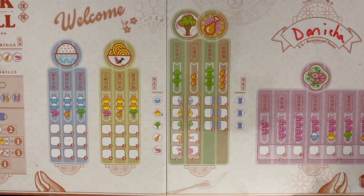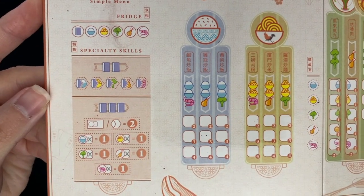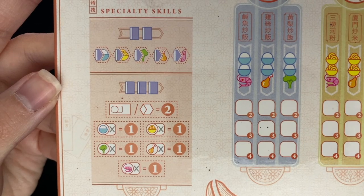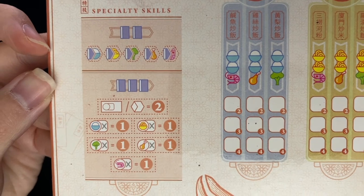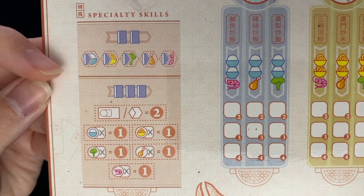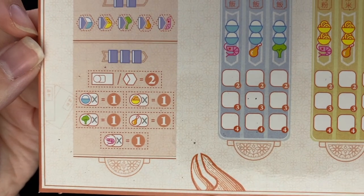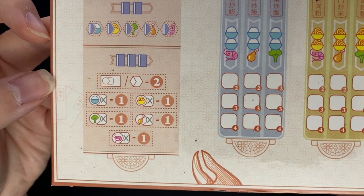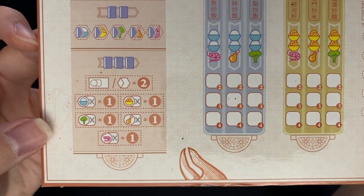Here's a closer look at some of those recipes. On the left side, we start with a fridge of items — we get one of each die, and we have specialty skills. The specialty skills allow us to use two recipe books, and we can mark one of these skills so that in the future, if we roll a recipe book, we can utilize it as one of those other ingredients. Or we can spend three recipe books and gain some extra score modifiers for the end of the game.